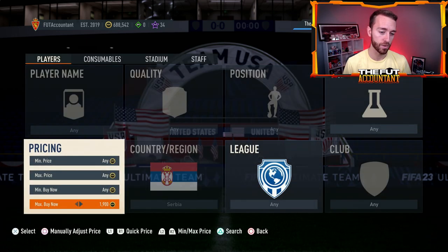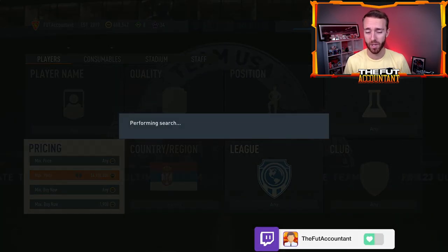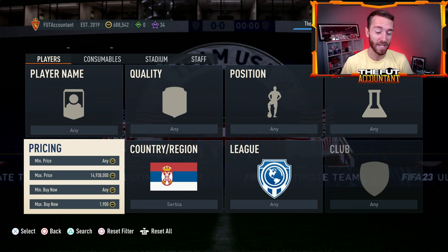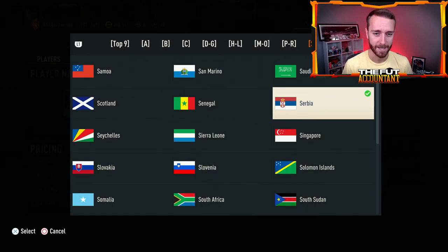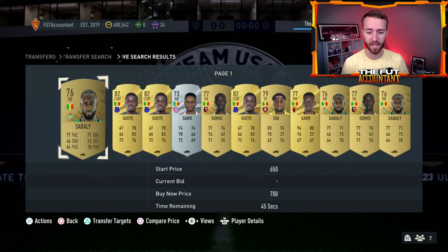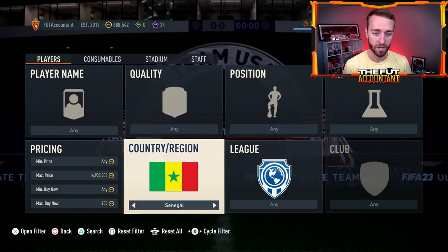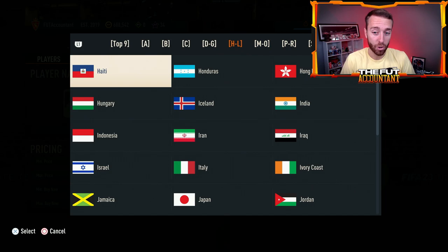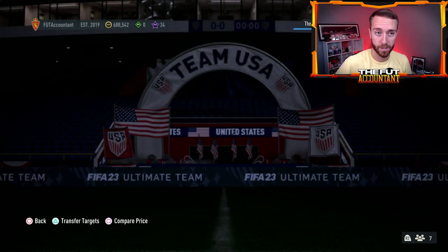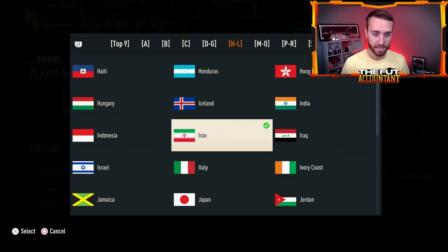How can you trade with these cards right now? You can sweat it out, get on some bids, get on some snipes — just knowing that all Serbian players sell for 2K right now, there's an opportunity. But I think there's also an investment potential here. Look at some of the other nations in the World Cup that haven't had an SBC release yet — some cards from Senegal, Cameroon, Korea, Iran. Iran players went up a lot earlier in the week due to a potential leak.